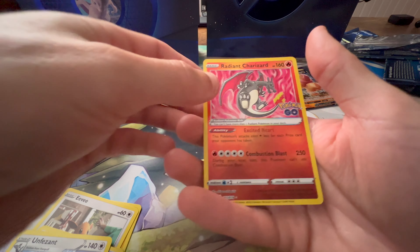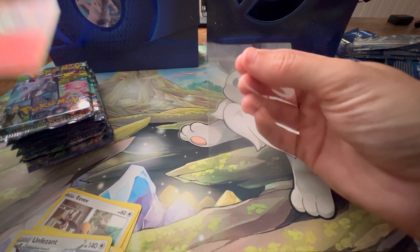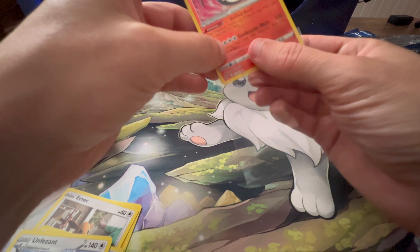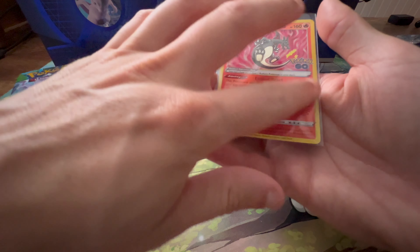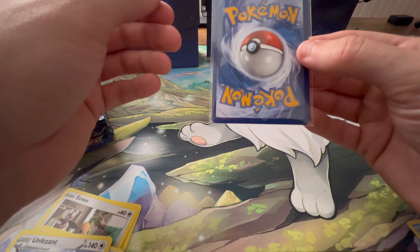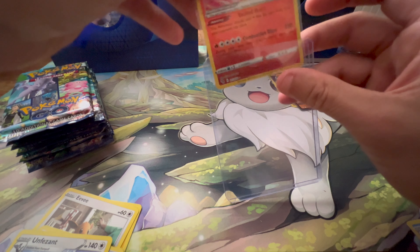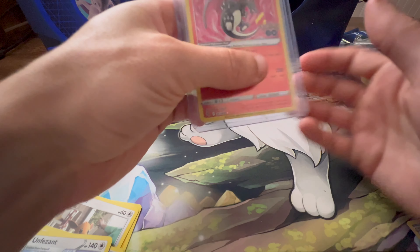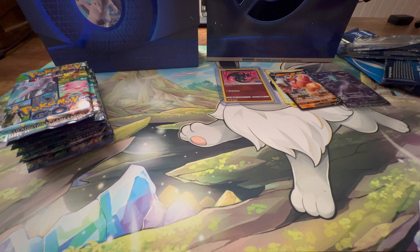Brief pause — I don't have any sleeves next to me, I think I forgot them. This was definitely one of the main cards that I wanted from this set, obviously just with it being a Charizard. There's some stuff on the sleeve that's not on the card, thank goodness. It might be slightly off-center, but it looks to be really, really good — it might not be off-center at all. I wish I had more light in here. Really happy with that pull. That alone probably is worth it to me, at least for what I'm after in this set.